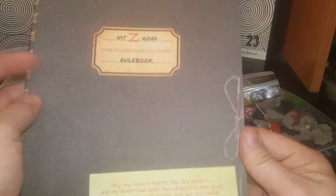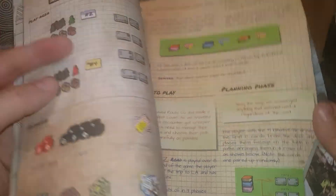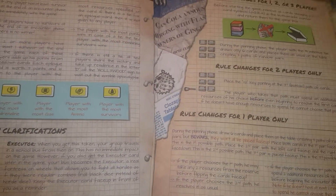I didn't do the rulebook because the rulebook is way down here. Hitsy Road Rulebook — a game of survival for one to four players. So I could play this by myself if I wanted to. I like the feel of the book, it feels like paper — not glossy paper, more like a matte style paper. Almost like a thick newspaper.